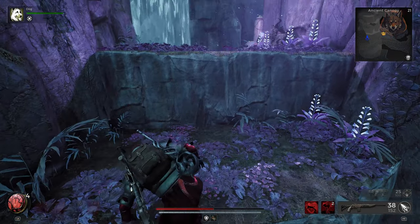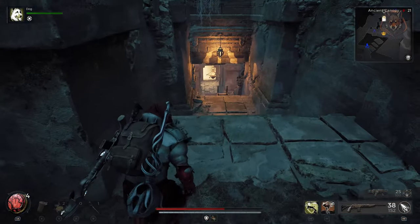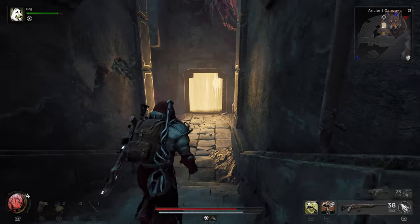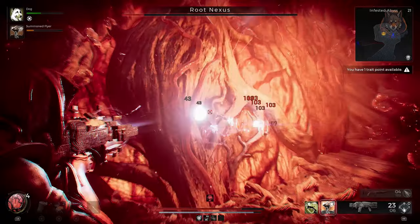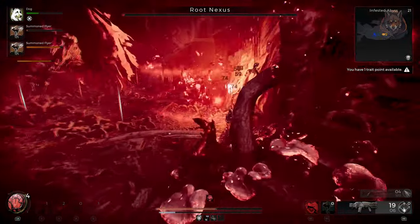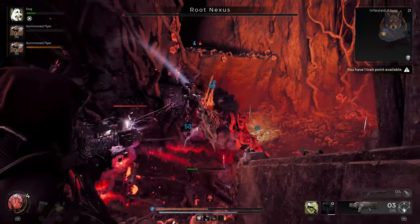You begin in the Ancient Canopy at the start of the DLC and from the first checkpoint next to the vendor you can head back down the stairs and jump across the waterfall to reach the Infested Abyss. Inside you simply need to make your way to the very bottom of the abyss and you have to defeat three different checkpoints called Root Nexus Blockades. Once you destroy them they will open up and you can keep going until you reach the very bottom.